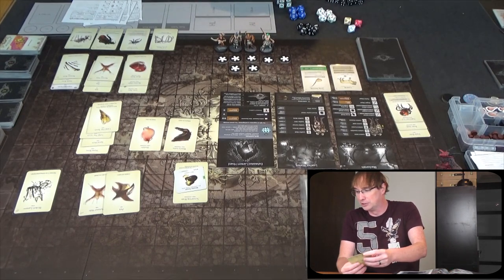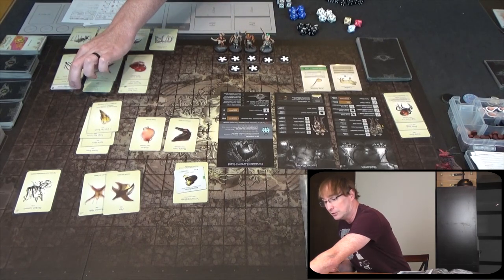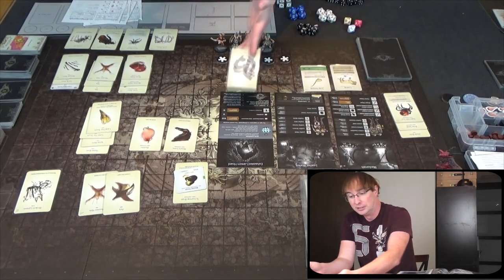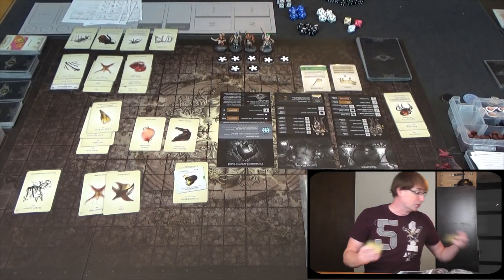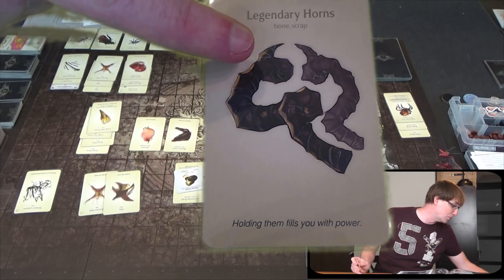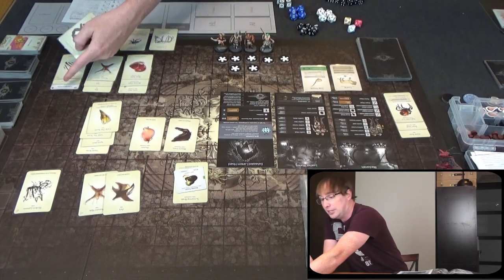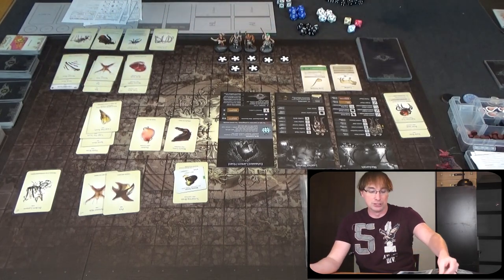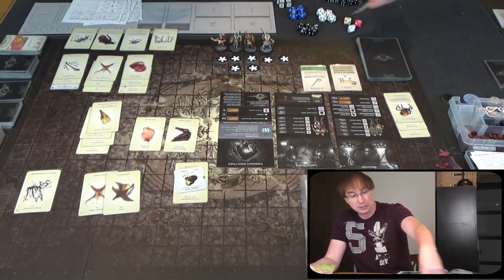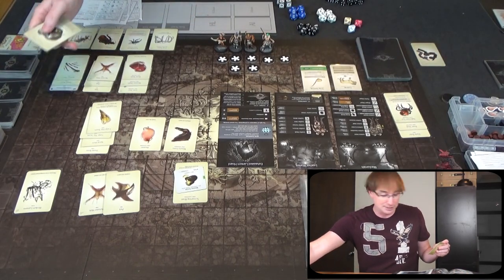Same thing with the lantern horns — I pulled those out so you can see them. Here are the actual lantern horns — they count as a bone and a scrap. Here is the AI card; we'll see if we end up using it. We have that as a possibility to use as a scrap if I decide not to use it as a bone.